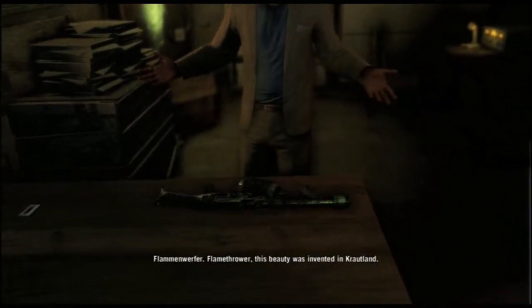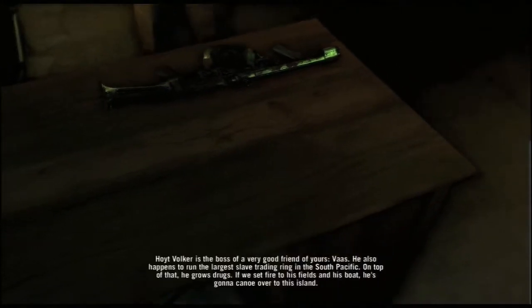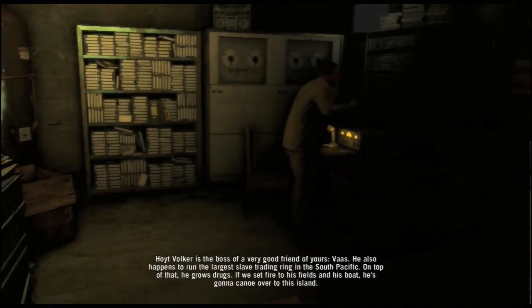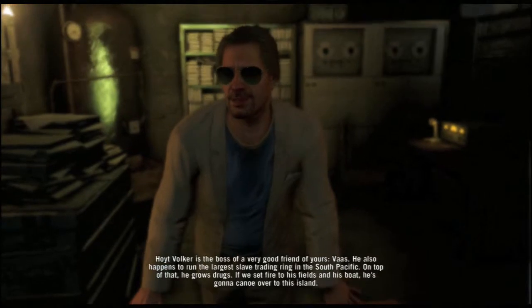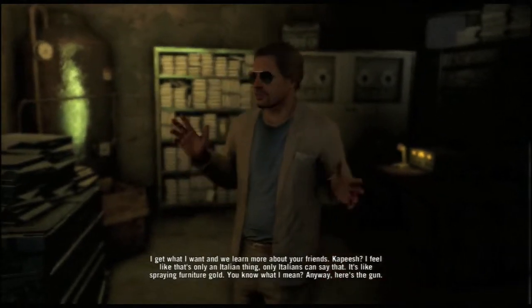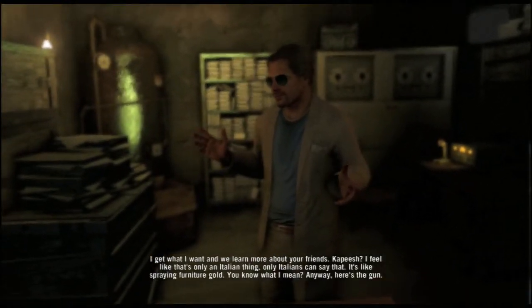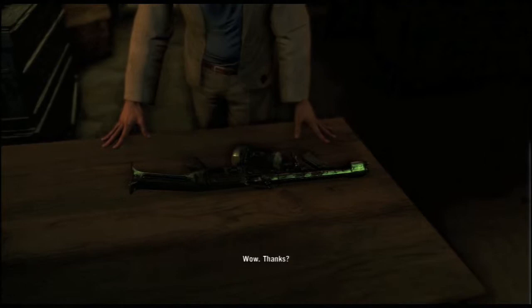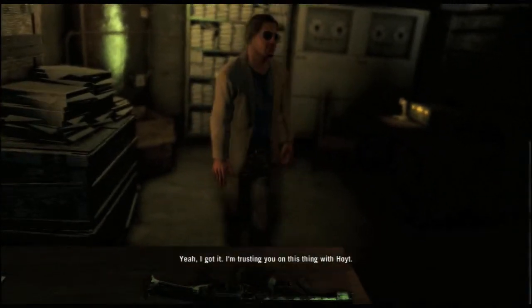From a Varfer flamethrower — this beauty was invented in Krautland. Volker is the boss of a very good friend of yours, Hoyt. He also happens to run the largest slave trading ring in the South Pacific, and on top of that he grows drugs. If we set fire to his fields and his boat, he's gonna canoe over to this island — I get what I want and we learn more about your friends. Capisce? Here's the gun. Don't forget the boat. I'm trusting you on this thing with Hoyt.